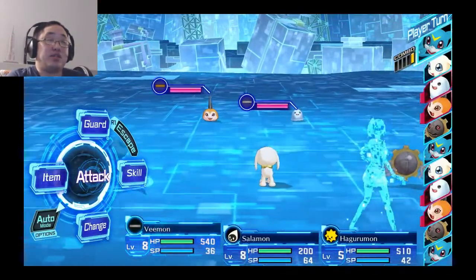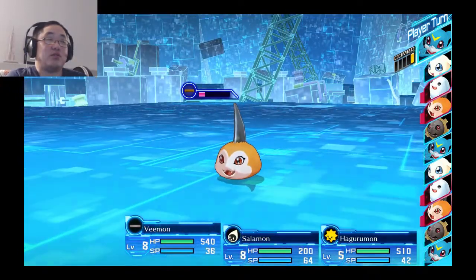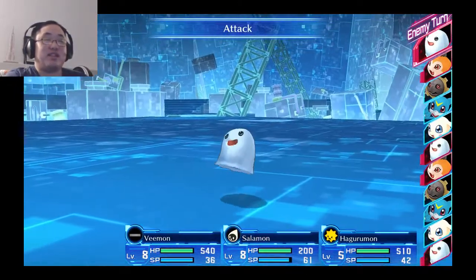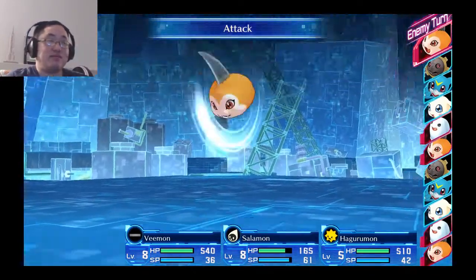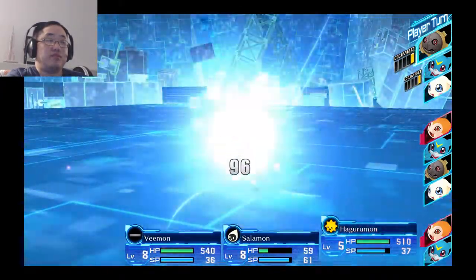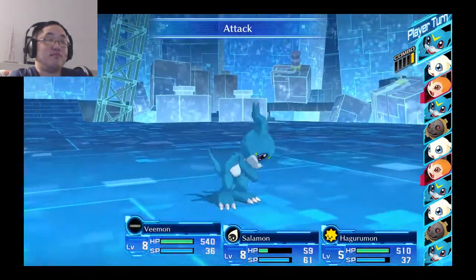Okay, Vimon, you can attack Sunomon. I'll probably take him out — this will take him out for sure. Miss! Salomon, you're better than that. You can take out Poyomon — that works. Vimon just punched Sunomon again. Beautiful.